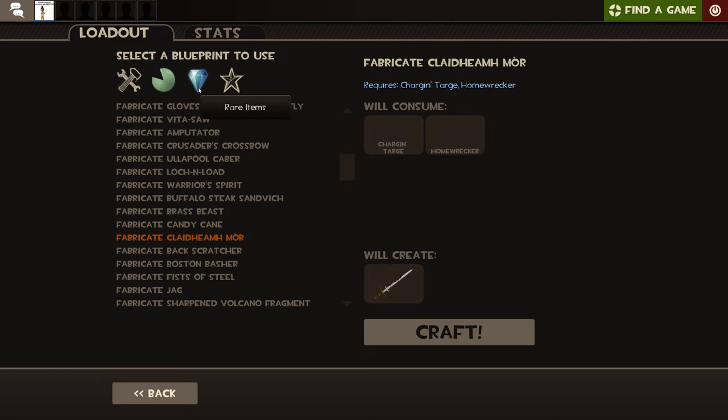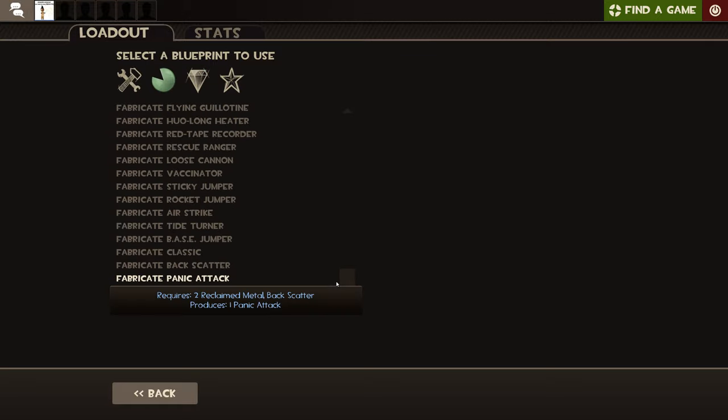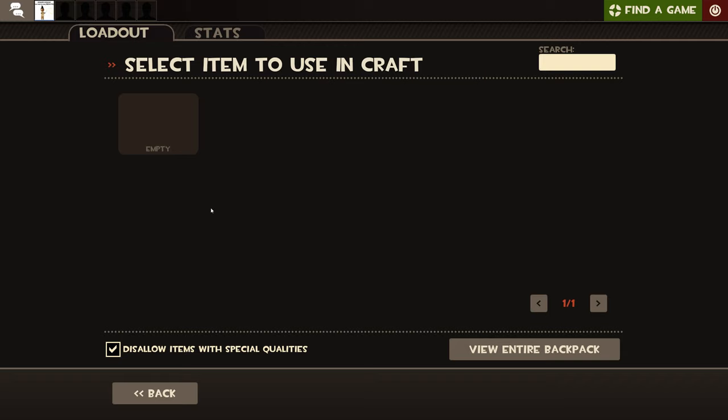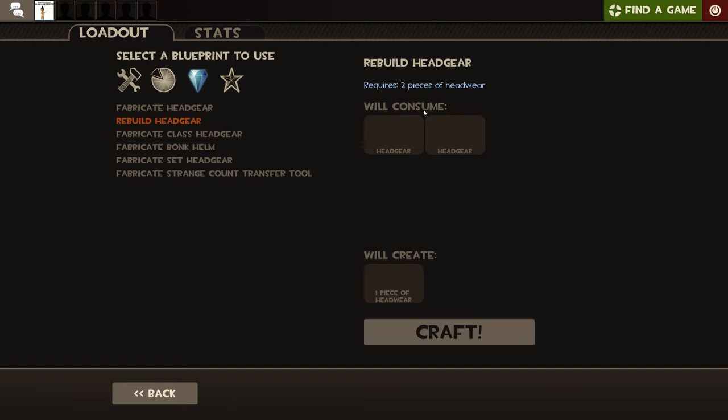Now, rare items. As you can see, there are much fewer options than common items. In rare, you can actually craft headgear — a headgear is basically a hat. With rebuild headwear, you put in two pieces of headwear and it will create one new piece of headwear. So if you have two unwanted headgears, you can combine them to get a different one.